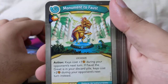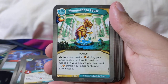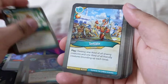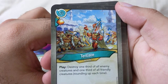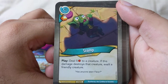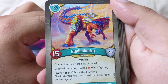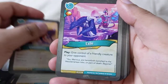Play: you may exalt Ombrosaurus — if you do, deal three to a creature. Monument of Faust action: keys cost plus one during your opponent's next turn. If Faust the Great is in your discard pile, keys cost two amber during your opponent's next turn instead. Torture it: destroy one third of all enemy creatures and one third of all friendly creatures. Stomp: deal five to a creature — if this damage destroys a creature, exalt a friendly creature.